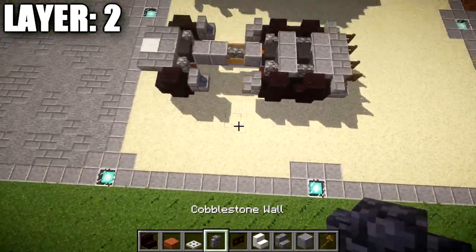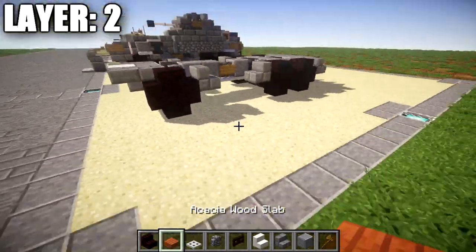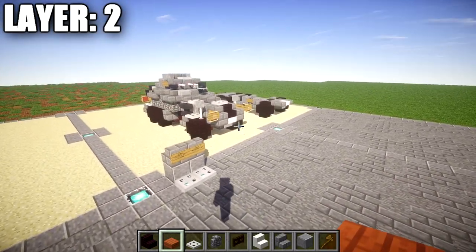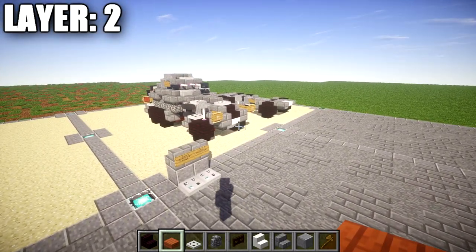Once that's all done, you should get something that comes like this from up above. Chassis-wise, you can start to see the vehicle coming together. But other than that, that's going to do it for layer number two, and with that we can move on to layer number three.